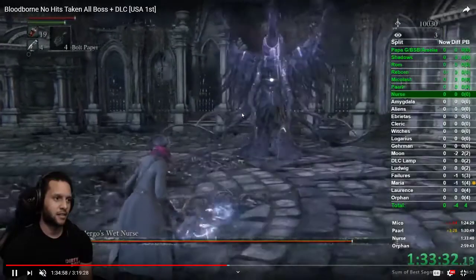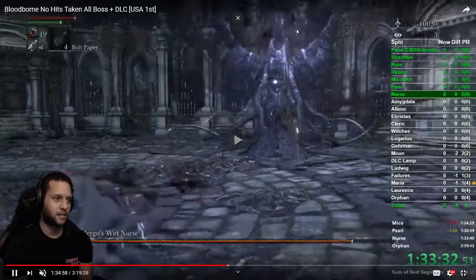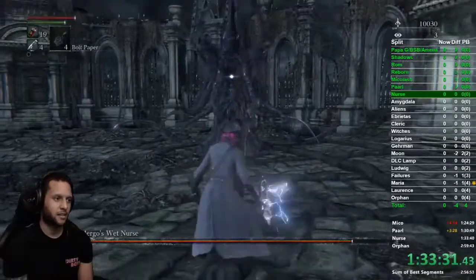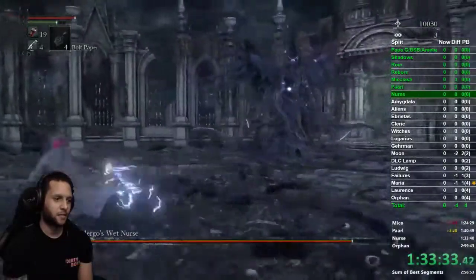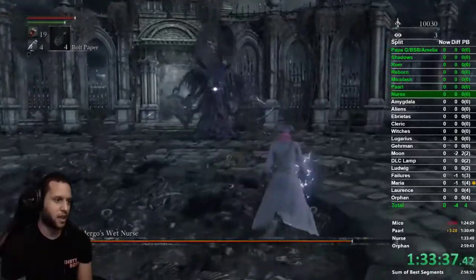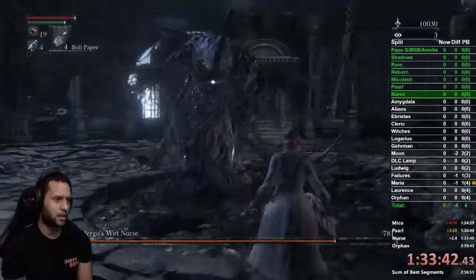To nightmare cancel: once you see her arms up and purple starting to come up, dodge twice — to the right or left, it doesn't matter — and you will cancel her nightmare completely, just like that.